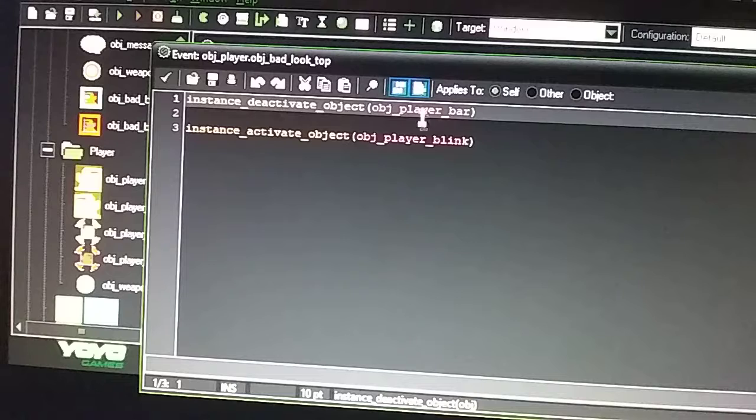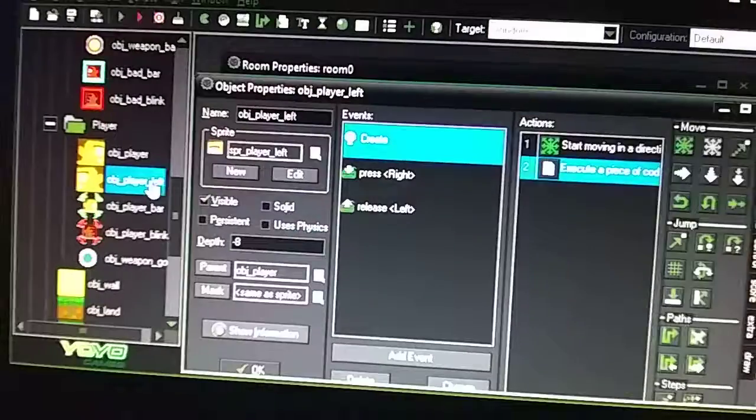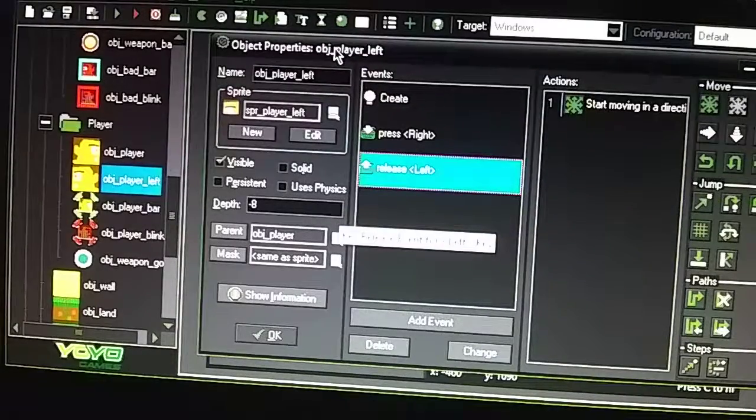You probably don't need to deactivate the green bar here because the blinking one is at minus 101 and the green one is at minus 100, so the blinking image is just on top of it. It doesn't really matter. For the player, parenting works fine, but don't parent the boss objects because it doesn't work right with the boss - parenting is fine for the player but not the boss. Thanks for watching.